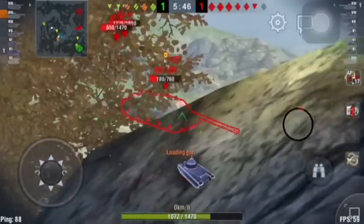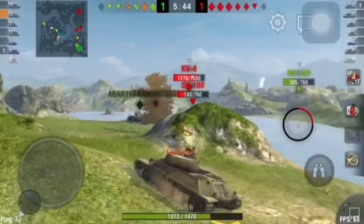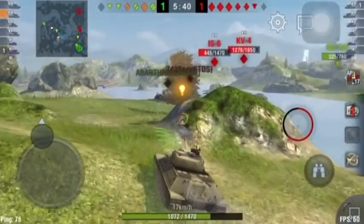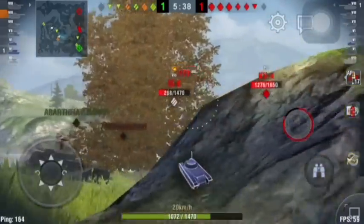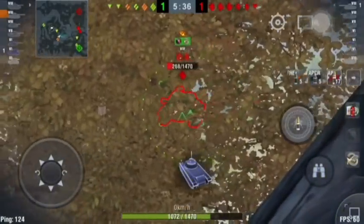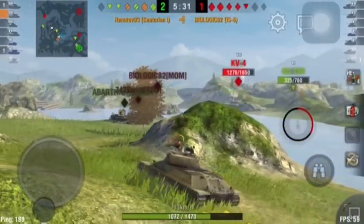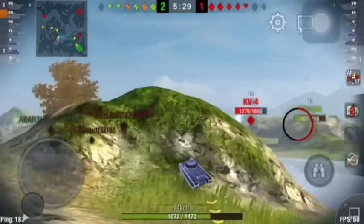I notice people doing this all the time — being a light armored tank destroyer on the front lines is not typically the smartest thing to do. There's a reason those tanks don't have much armor: they're meant to be in the background as more of a supporting cannon. Here I'm using a high explosive shell because I wasn't sure I was going to get the shot with a normal shell.